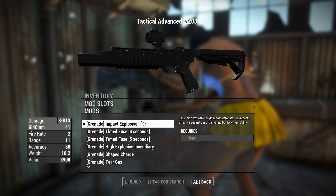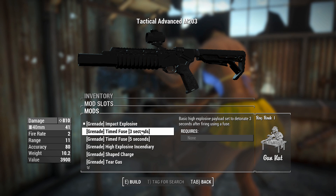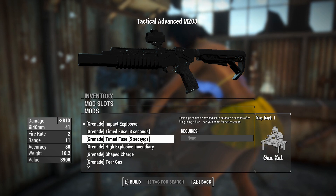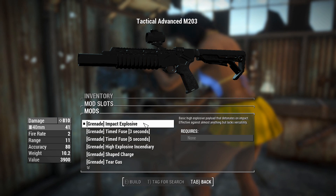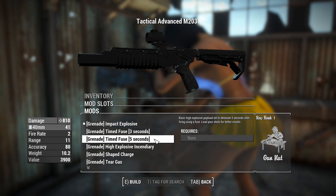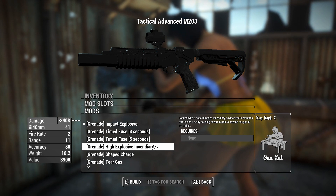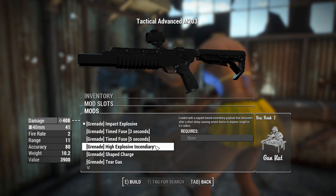Right now we've got the impact explosive — self-explanatory: it hits something, it explodes right away. You can have a time fuse, so perhaps you want to lob this over something and then three seconds later it will explode, and there's a five-second fuse too. Generally I like to use these things with just the impacts because you can bounce them around corners if you need. We've also got high explosive incendiary, so it probably goes off a little bit like a Molotov — a little bit of fire damage over time in exchange for damage with the explosion.